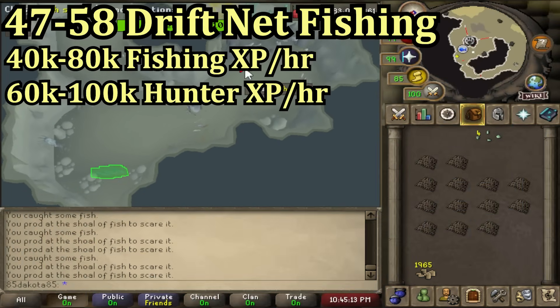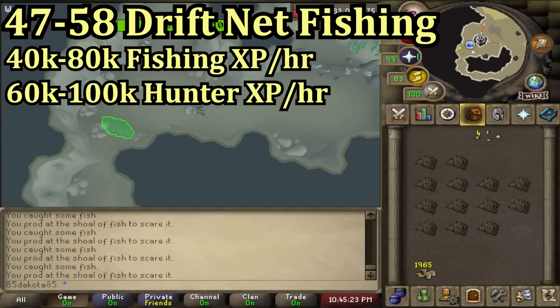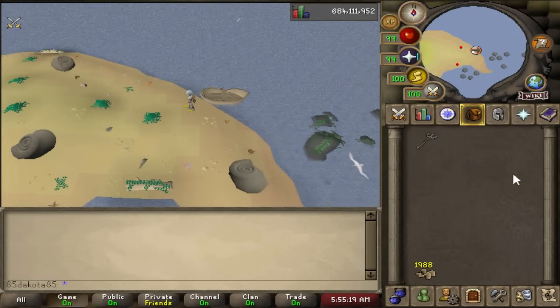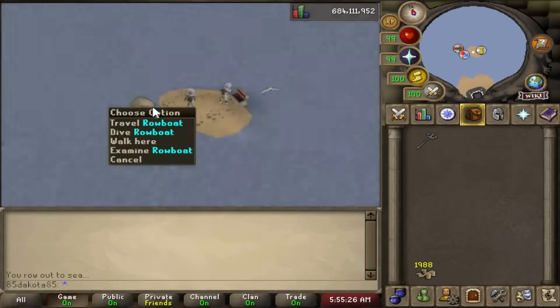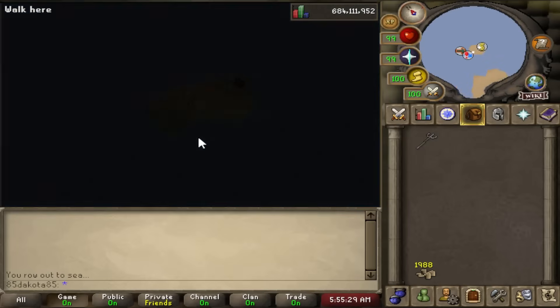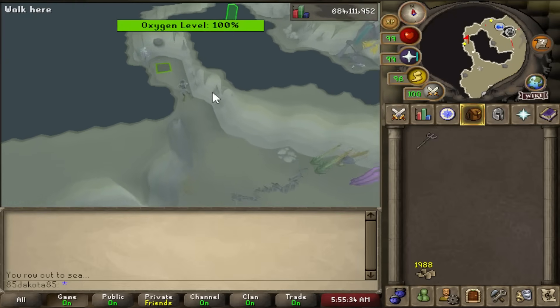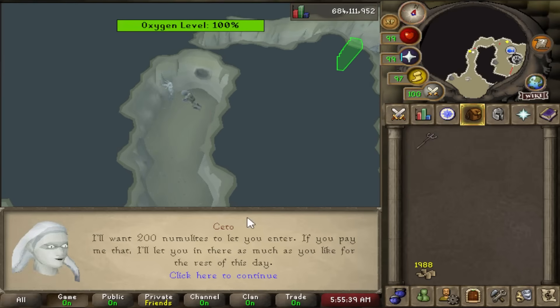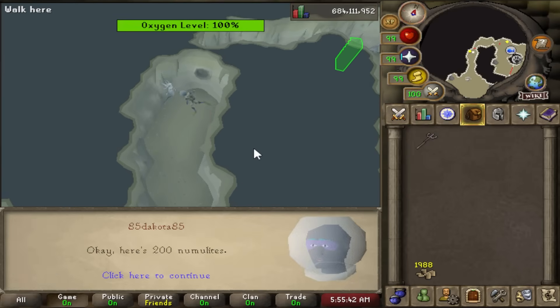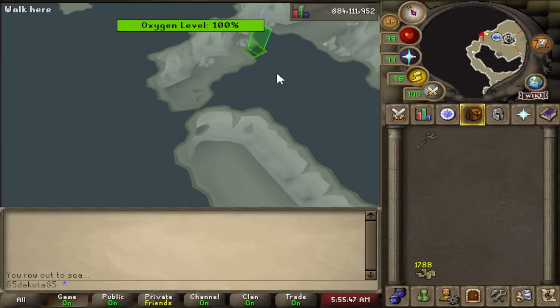For levels 47 to 58 I would look into driftnet fishing, which also requires 44 hunter. You can driftnet fish on Fossil Island, so you will have to complete the Bone Voyage quest. It's located in the underwater area, which you access by using the rowboat on the northeast side of the island — right-click the rowboat and dive. I suggest getting a diving apparatus and fishbowl helmet to breathe underwater. You need to pay this mermaid 200 numulite for daily access, or 20,000 numulite for permanent access.